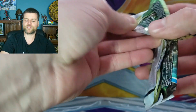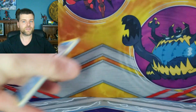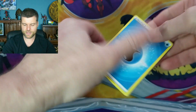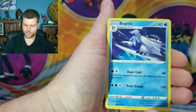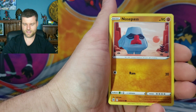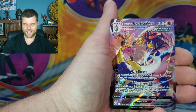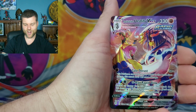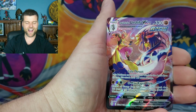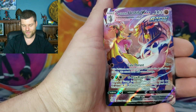Evolving Skies — I don't get my hopes up because usually it's not much in any pack, but it doesn't matter, we're having fun. We're on our fourth pack, Brilliant Stars. Energy, Beartic, Collapsed Stadium, Luxio, Snorunt, Nosepass, Milcery, Kubfu, Dedenne. And that is beautiful — Rapid Strike Urshifu VMAX, an alternate art Trainer Gallery card! What a hit! That's how you start off our first hit of tonight's video.